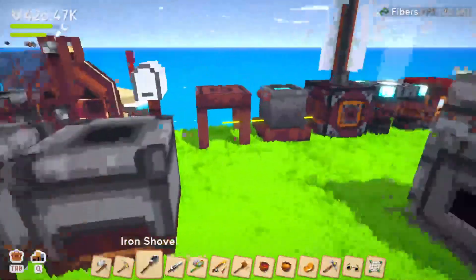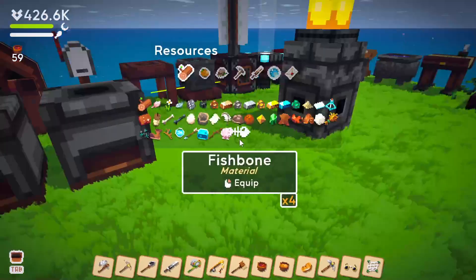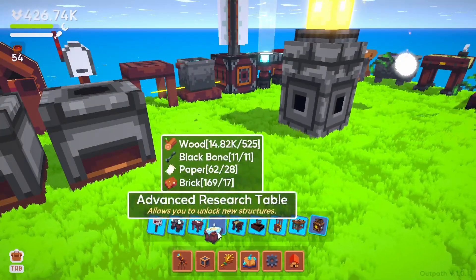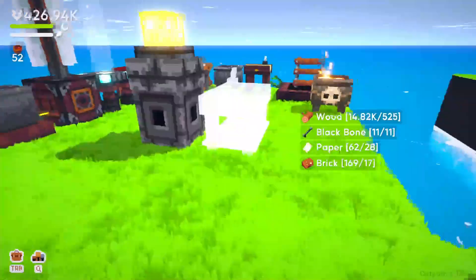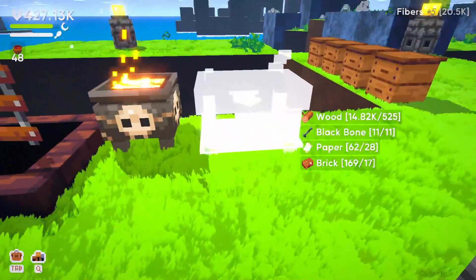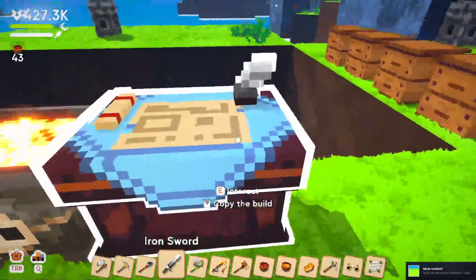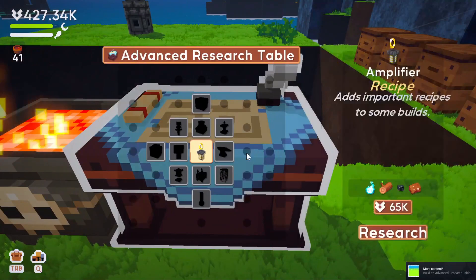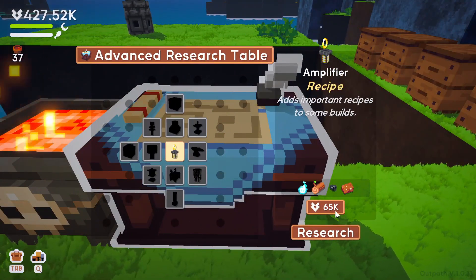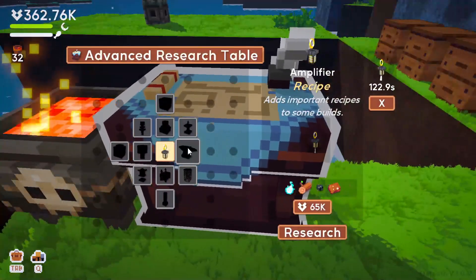Let's jump right on into this. The big thing is I want to put down and craft this guy — the advanced workbench. Boom, bada bing bada boom, baby. And then this guy, the amplifier — it adds important recipes to some builds. If it's not what I thought it was going to be... looks like we got another anvil, another trap that we can use.